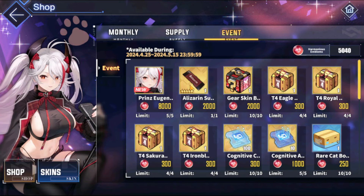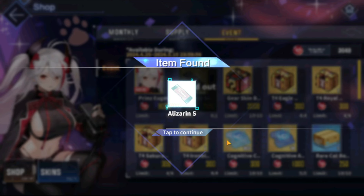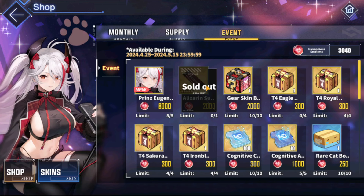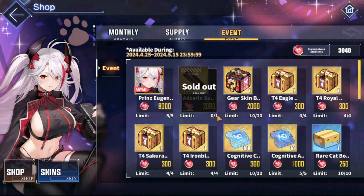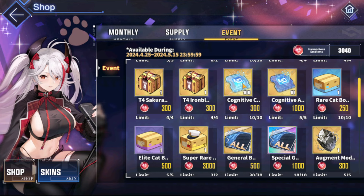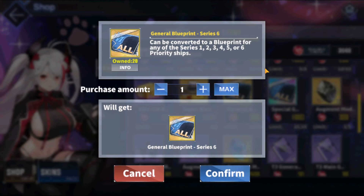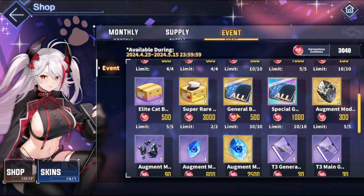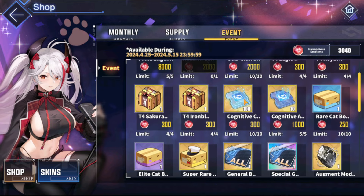I'm probably going to pick up the auxiliary equipment right now — I hear it's very useful, so you definitely want to pick that up. Every time there is an event, I always like to pick up cognitive chips — both the light blue and the dark blue cognitive array chips. Right after that, I like to pick up the blueprints, both of them. Everything else is kind of based on what you need.